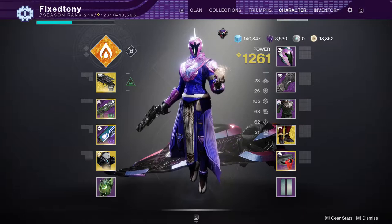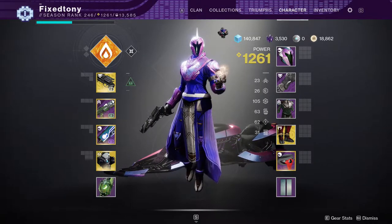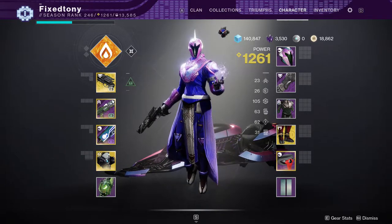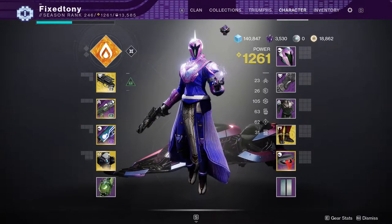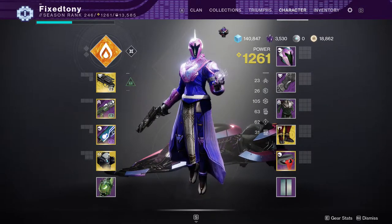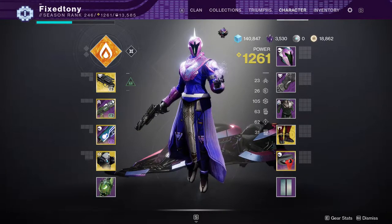If you're new, I usually show you guys each of my classes. I've done one for my hunter and one for my titan - I'll have them in the description below if you want to see them. Realistically, I usually play all three characters, not equally obviously - my hunter sees the most time, but my titan and warlock are usually equal.